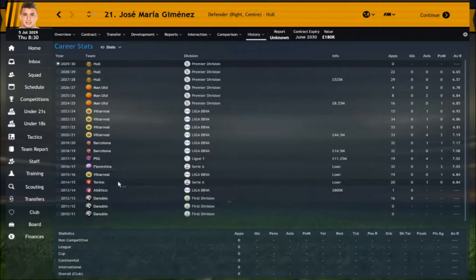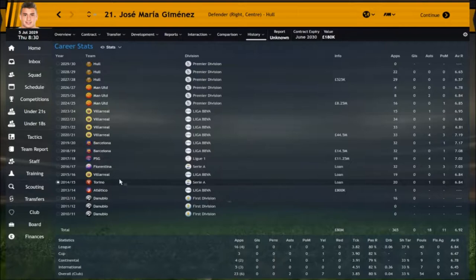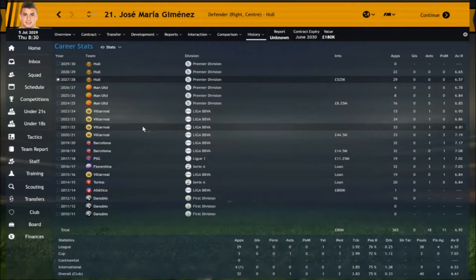In this save, the first season he went to Torino on loan — a decent loan spell, starting 16 times with 4 sub appearances and a decent average rating. Then went to Villarreal for good experience in La Liga, before going to Fiorentina for a full season, really developing in Serie A. PSG then took him for 11.25 million, and the following season Barcelona snapped him up for 14.5 million. Two great seasons at Barcelona with ratings of 7.08 and 7.17, playing in the league 64 times, prompted Villarreal to pay 44.5 million for him. So you could sign him for a couple of million — maybe 8 million, maybe get him on a Bosman — and be selling him for 44.5 million to a big club. He had a good first season at Villarreal, then fell away in 2023-24, went to Man United for 8.25 million, didn't really feature there, then went to Hull and dwindled his career out there. But overall he's had some career.